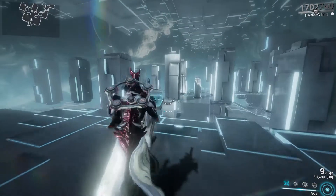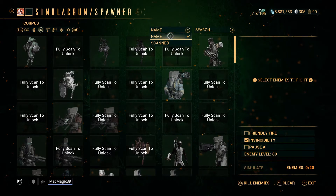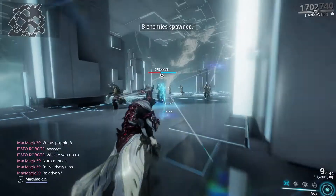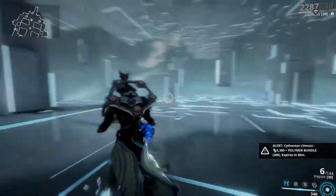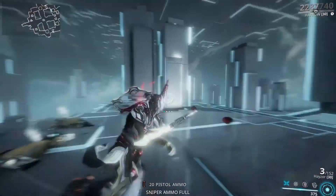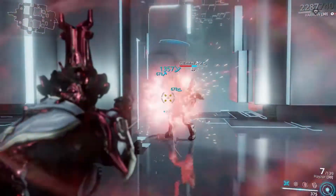Very satisfying to use out in the Orb Vallis. I'm going to test this thing against some other enemies — let's test it on some Corpus now. Let's do 8 crewmen, because why not? Here are our 8 crewmen. Corpus enemies have no armor, so this just totally decimates them. If I can aim properly, the splash damage is pretty good. In the content I've been using it with, it hasn't felt like the splash damage really does anything, but here it seems pretty decent, so I'm happy with that.